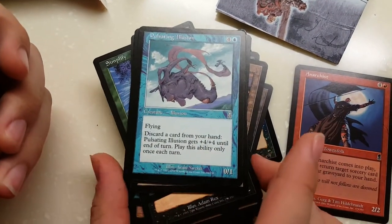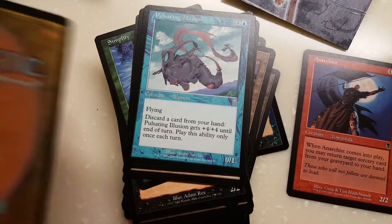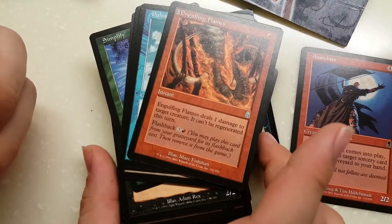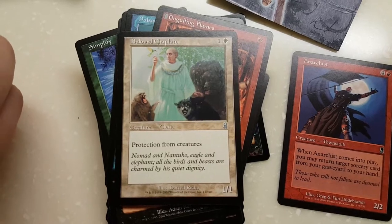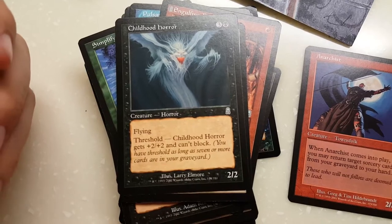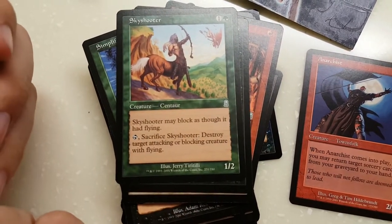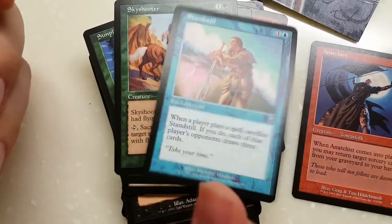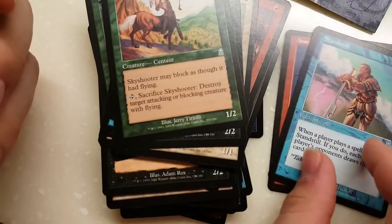Pulsating Illusion — 5 mana, a potential madness enabler, 4/4. Engulfing Flame — steals 1 damage; the target creature cannot be regenerated. Beloved Chaplain — protection from creatures. Childhood Horror — 4 mana for a potential 4/4 flying that can't block. Skyshooter — 2 mana for a 1/2 with reach, can destroy attacking or blocking creatures with flying. Standstill — that is an amazing card, played in Vintage, definitely to be kept aside.